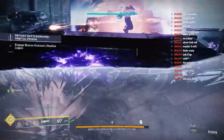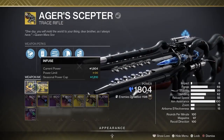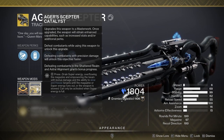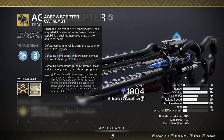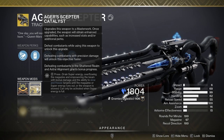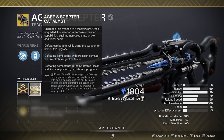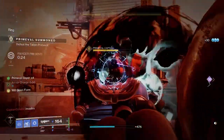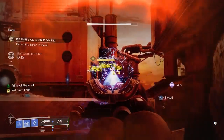Now we're going to get into the catalyst ability, which makes this weapon so meta for DPS. With the catalyst ability, by holding Square for a long period of time when you have your super, you can drain super energy, overflowing the magazine and empowering the beam with bonus damage and the ability to slow and freeze targets until the magazine or super energy runs out. Do you not understand how OP this is? The damage is crazy.